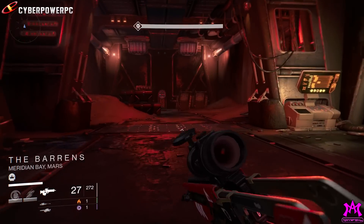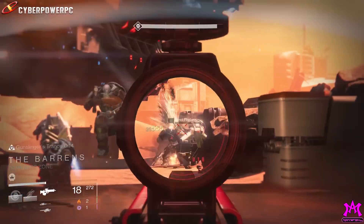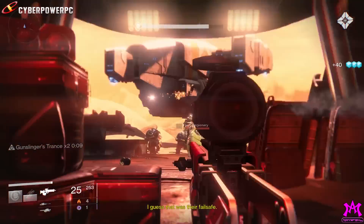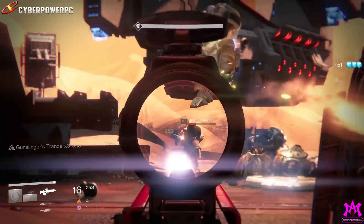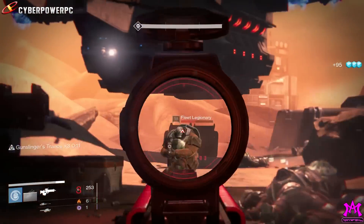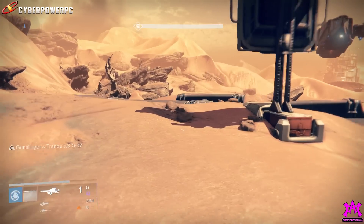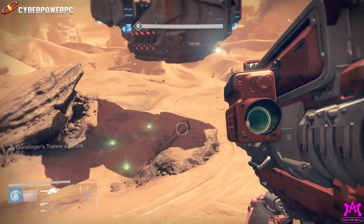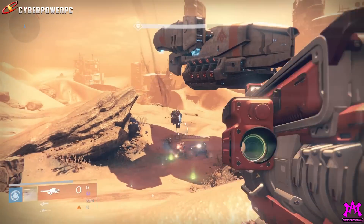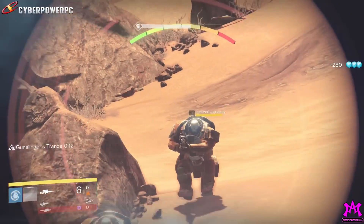If you just keep doing this over and over again, you're going to get a ton of glimmer. When you're ready to go back to the tower, make sure you run around and collect all the network keys and resupply codes — not only will the resupply codes come in handy when you do this again later, but the network keys will sell at the Cryptarch for 200 glimmer apiece. The coolest thing about the network keys is you can put them in your bank and save them, so you effectively have more than 25,000 glimmer stored away.